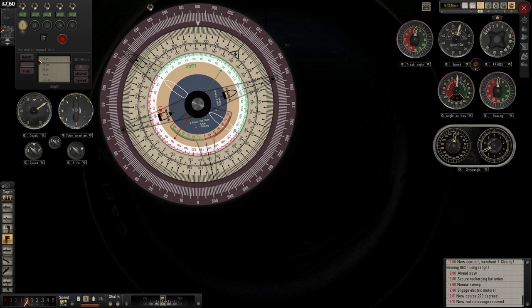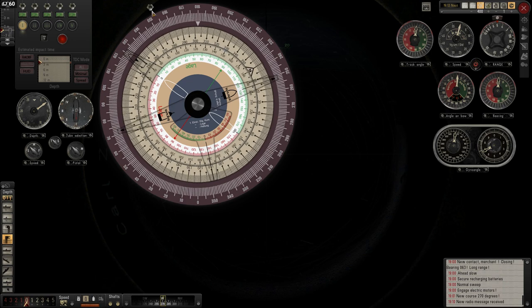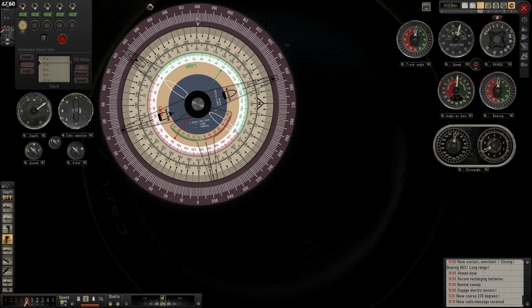You can rotate each of the discs apart from the relative bearing disc, which is fixed - always 180 degrees on top and zero degrees on the bottom. What you normally have to do is align the relative bearing with the compass disc to show your current course. You can do that by hand, or you can engage the switch to couple the compass disc to the relative bearing disc, so you always have the correct reading of your course. For example, here we have a heading of 271, and you can see the white marker and the 180 mark pointing to 271, which is our current course.